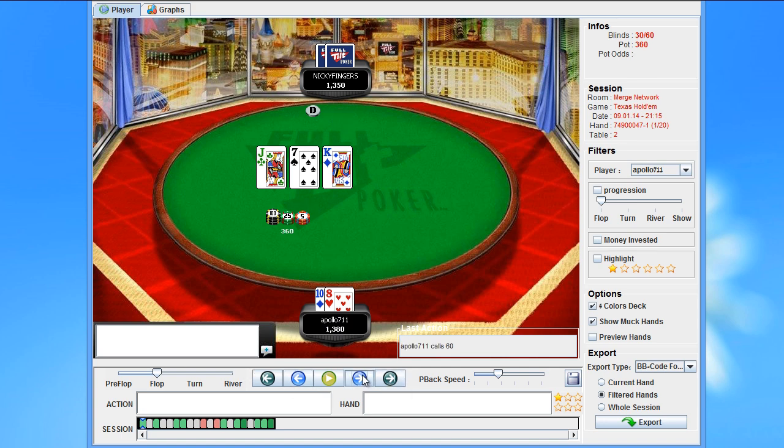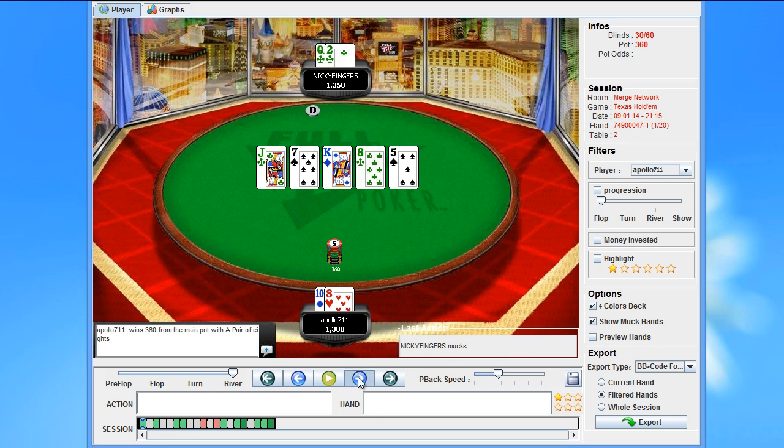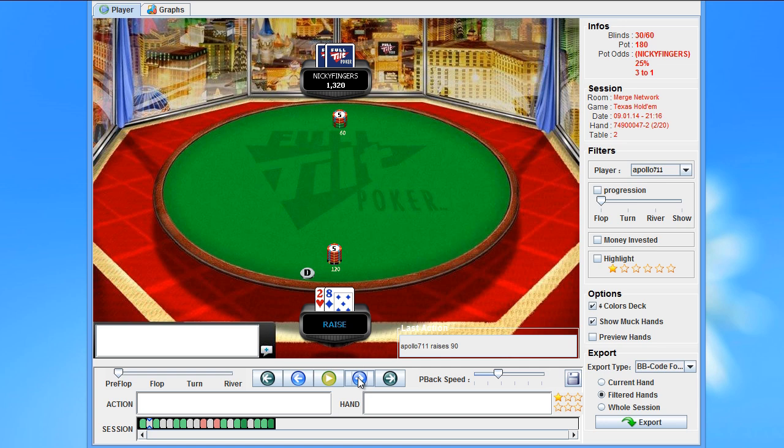We choose to go with the more passive route, which is something I don't really mind early on. We pick up a pair and the turn goes check-check. I think value betting the river would be a bit thin here, but it might be profitable if we bet small enough — something like 80 makes sure we get called by a 7, a 5, or maybe even ace high sometimes. We decide to check, which is okay, and like I said I think it's close. He had queen-deuce. So I think we should be paying attention to his bet sizing on the flop, and if he uses a bigger sizing next time it might mean he has a hand.